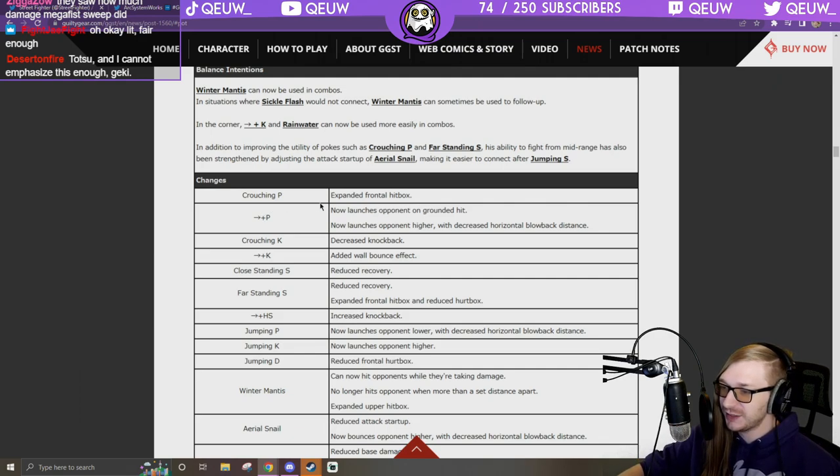Expanded frontal hurtbox and hitbox on crouching P. 6P now launches opponent on grounded hit like Giovanna — launches opponent higher with decreased horizontal blowback, so easier to combo off 6P. Crouching K: decrease blowback — that thing is going to be way better, it's already so good.